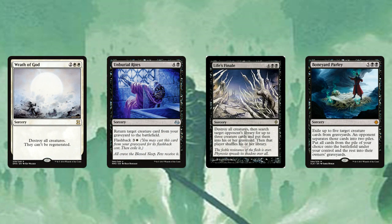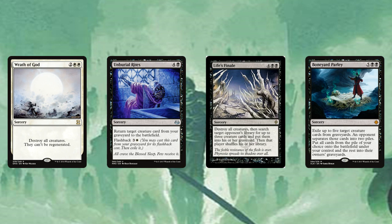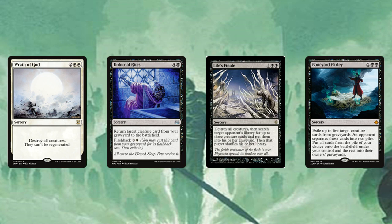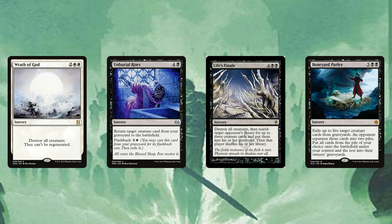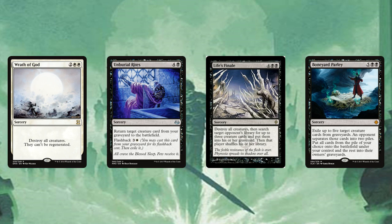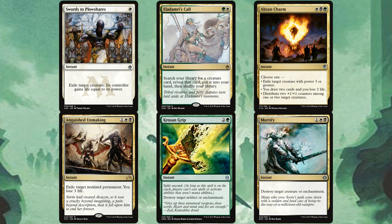Wrath of God is self-explanatory removal. Unburial Rites' flashback is amazing — opponents don't see it coming and you flash it back for just four mana to reanimate a creature. Life's Finale is essentially another Wrath, but after destroying all creatures you search a target opponent's library for up to three creature cards and put them into their graveyard. After swinging with Teneb and paying his trigger cost, you can immediately reanimate one of those creatures. Boneyard Parlay exiles up to five creature cards from graveyards and an opponent splits them into two piles — you keep one pile, similar to Fact or Fiction.